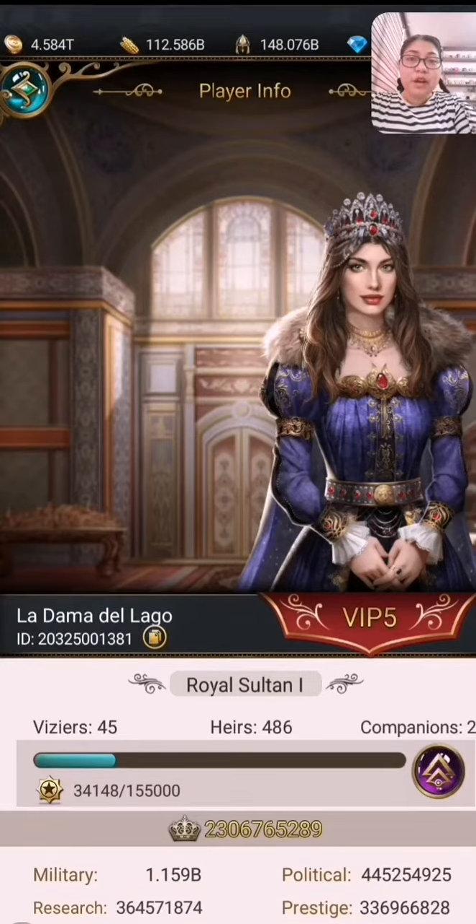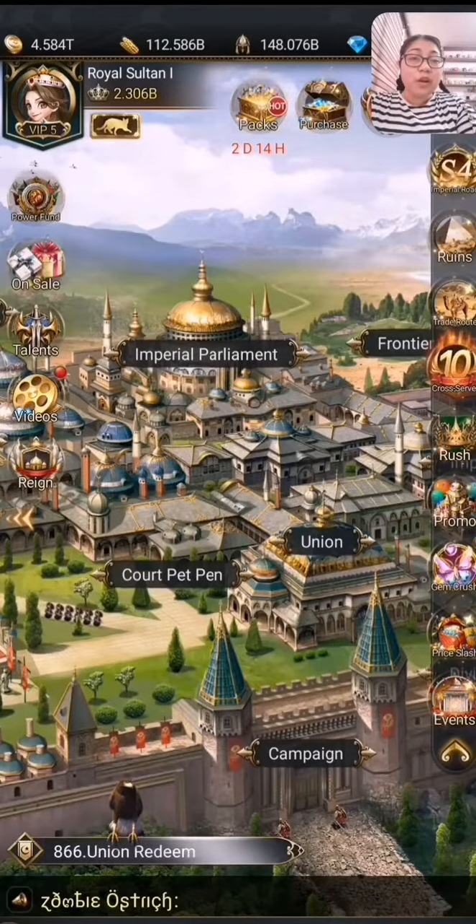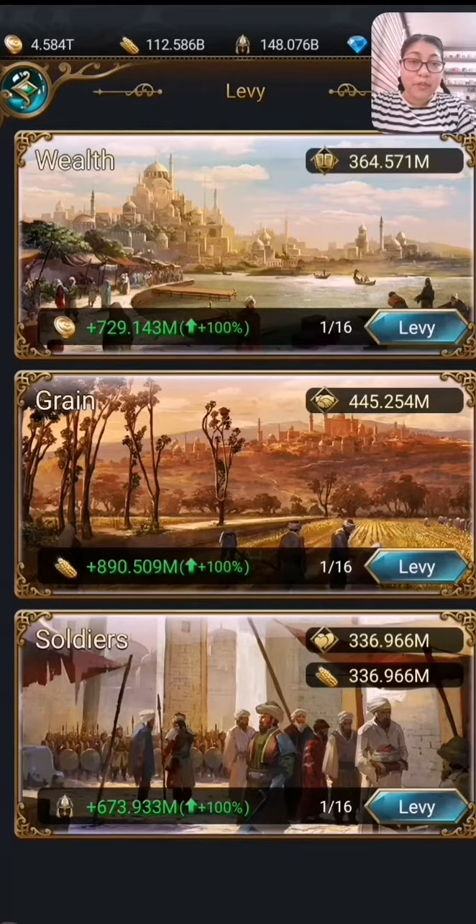Your military attributes are your military power. So when you go to war and you attack another union, the force behind that attack is coming from your military attributes. Another example would be if you do frontiering — so when you hit the fortress or you do hunting ground, the force behind those attacks are also coming from your military attributes.